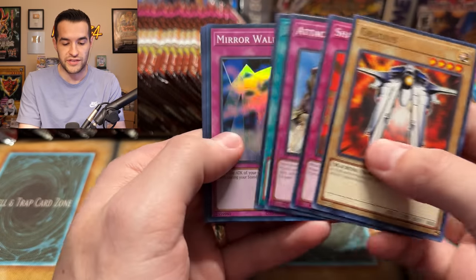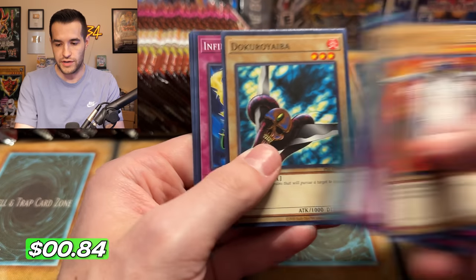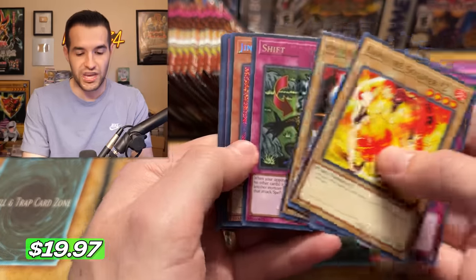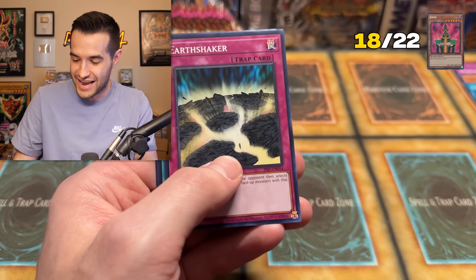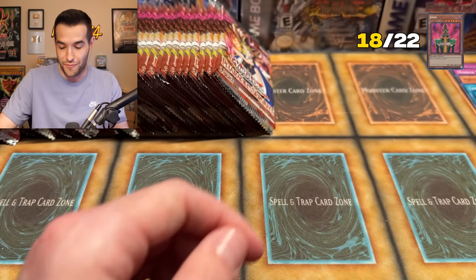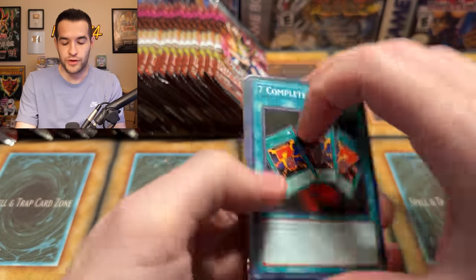No Jinzo yet still — that's crazy. Usually the Secret Rares are some of the easier ones to pull. Mirror Wall is obviously going to be a double since we have all the Supers already. Can we get a Jinzo? There it is — our first Jinzo Secret Rare of the opening! That puts us at almost 18 out of 22 already. Literally three boxes in and we have 18 out of 22 foils. That's insane.